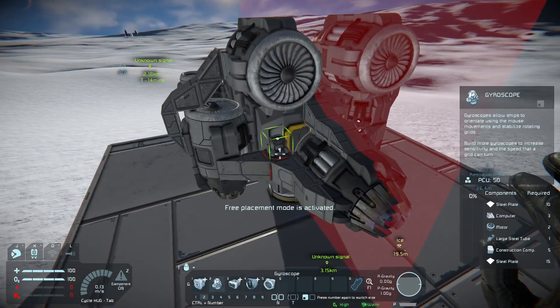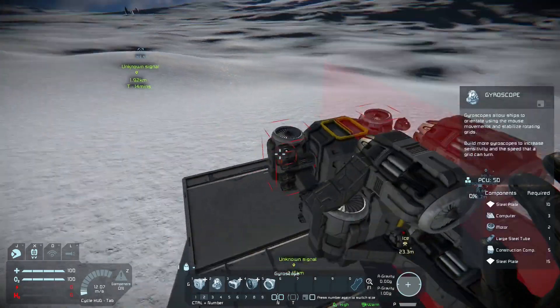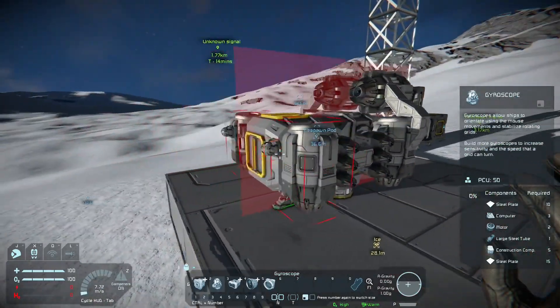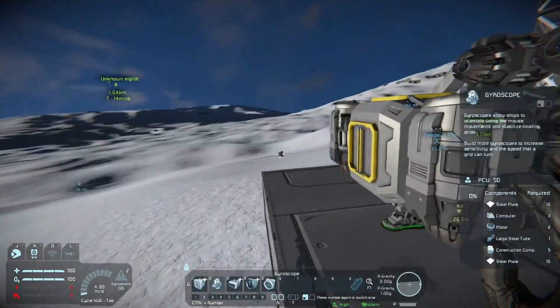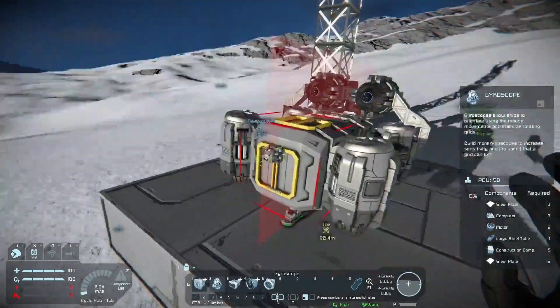You won't be able to turn because your gyroscopes will have gone. I suppose I should move them too. This is more redundant than I ever make a miner — I usually just throw them together incredibly quickly and then wait for somebody else who's playing with me to crash them, because that's what usually happens.